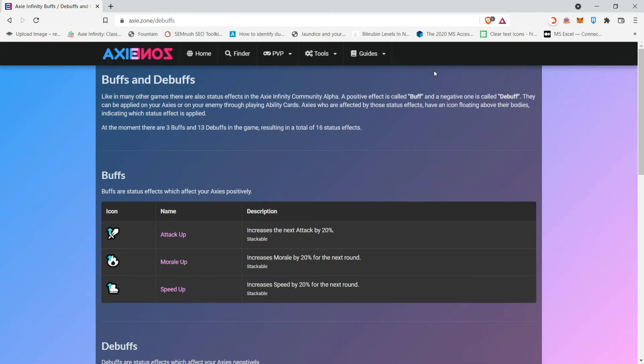With that being said, let's start. Our topic for today is buffs and debuffs. Buffs are the status effects that affect your AXIE in a positive way, and the counterpart of buffs are debuffs, which affect your AXIE in a negative way. If you're a gamer, most games have this type of status effect. In AXIE Infinity there are three buffs — because there are only three stats — and 13 debuffs in the game.